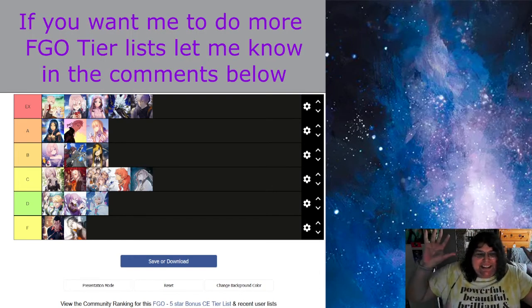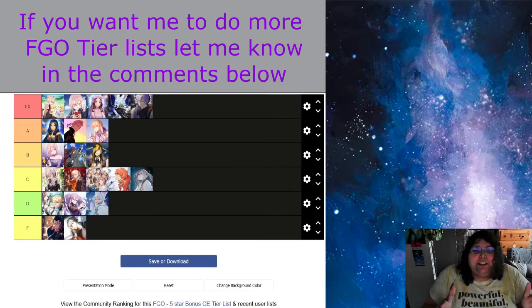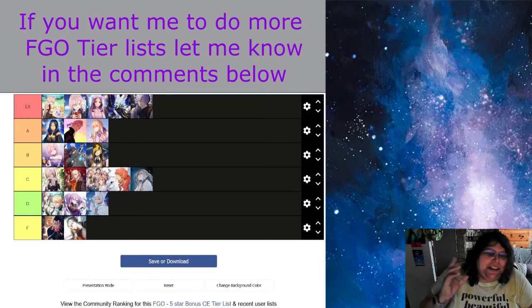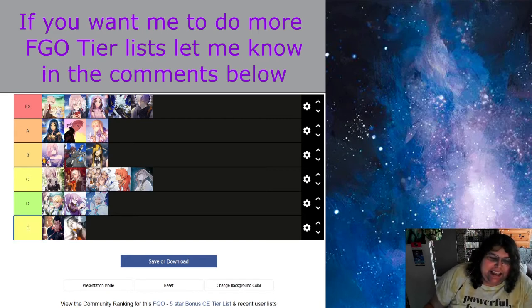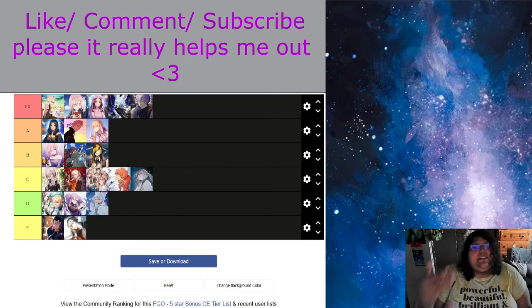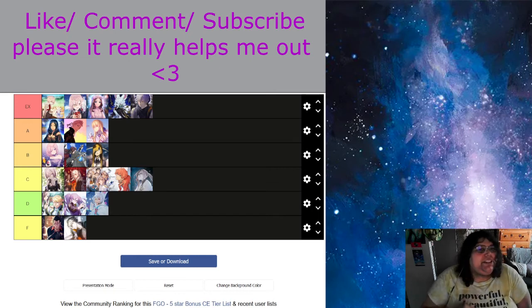And this is it — the whole tier list, everybody. Sadly, because this is my video, it means I'm right and you can't argue with me. But if you think you can, you can do that in the comments. I do think overall the majority of these CEs are good. Only the F tier ones are bad, and it's really sad. While I'd like to see more kooky friend support stuff, it just doesn't work so well when it's just master support or mystic coding. You will need bond points, you will need QP, and you will need friend points — these are all things we need as masters.